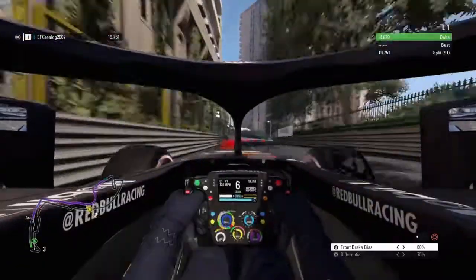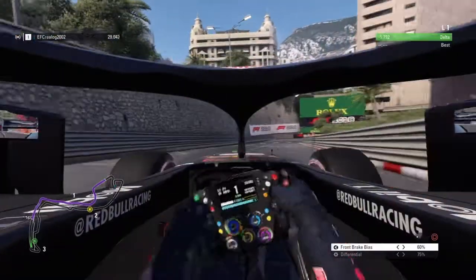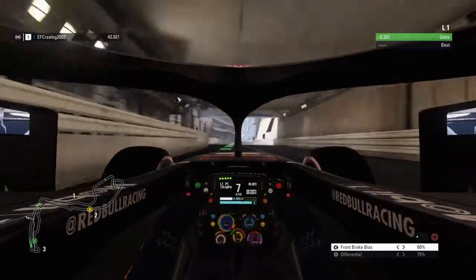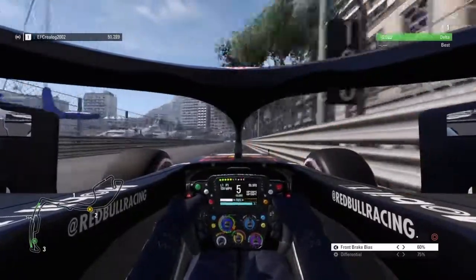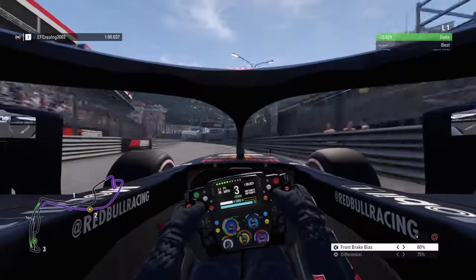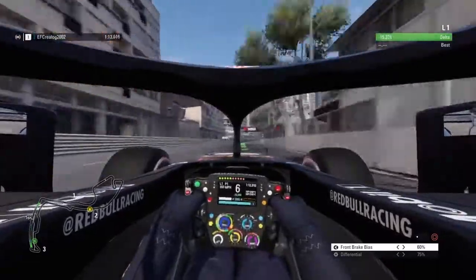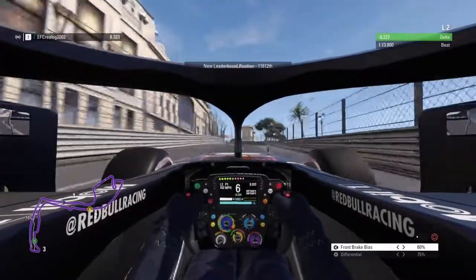Coming around the corner now into the lowest hairpin and down into the tunnel section — where Pascal Wehrlein was pushed into the wall by Jenson Button. Coming on now through the tunnel section and into the Nouvelle chicane. Looks like we're about nine seconds ahead of our previous time, probably because traction control got turned off recently so I've been crashing a lot. I've been doing testing with my Red Bull for the career mode — you'll see a lot of that coming up. Setting a 1:13, which is kind of decent.